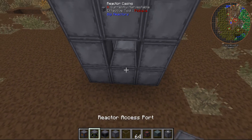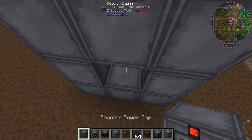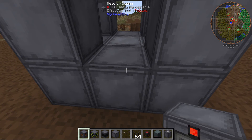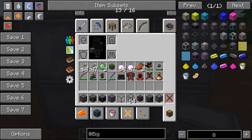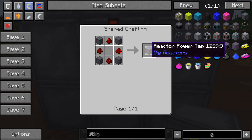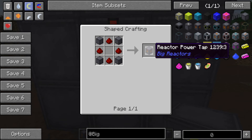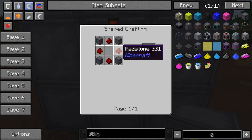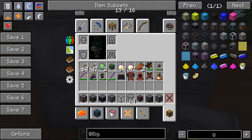Then you will need to put the reactor power tap — it doesn't matter which way you do it. The reactor power tap is crafted like so. It doesn't matter where you put them, as long as you don't put them in the middle of these blocks where there are interfaces. It's crafted with reactor casing on the outside, redstone on the inside, and nothing in the middle.